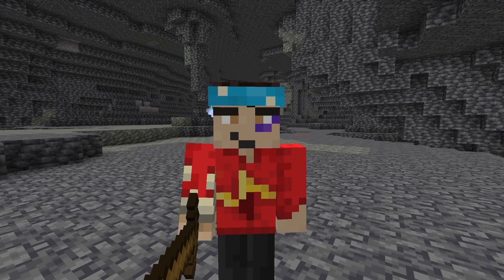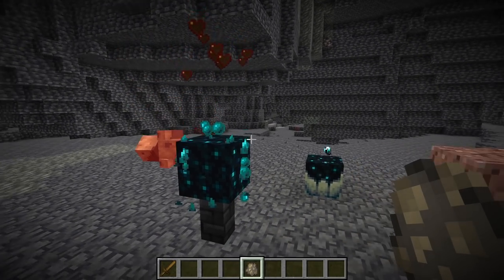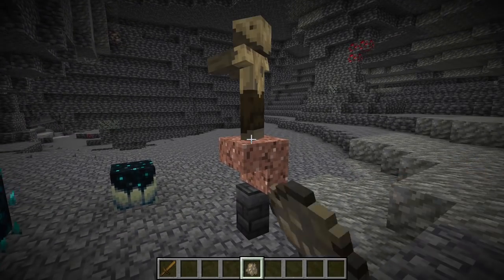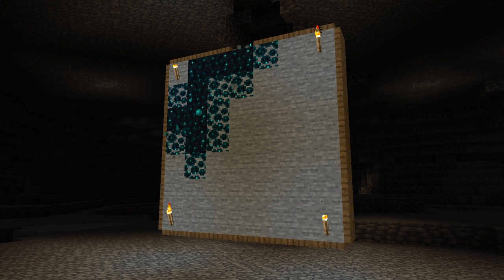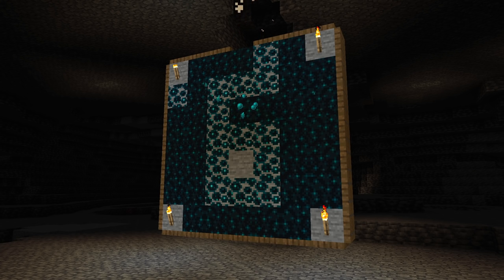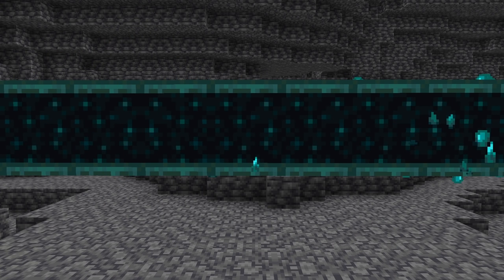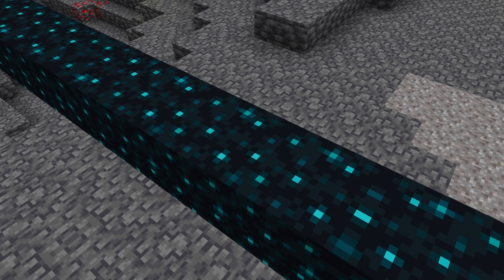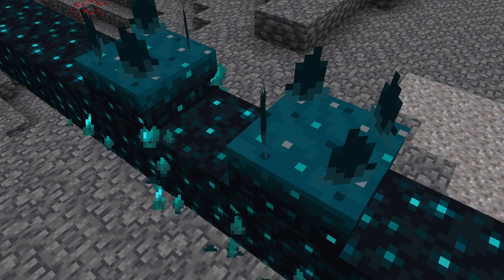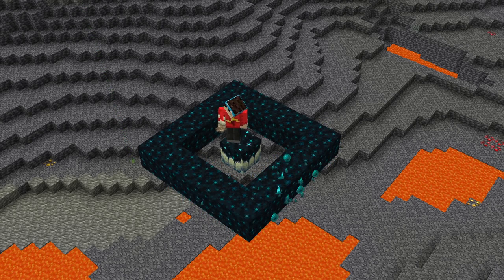Another fun idea with charges is hiding secret messages and patterns. Skulk catalysts can only convert certain blocks into skulk, like dirt and stone. If a charge reaches other blocks, it instead just covers them with veins. So if you hide something like slabs and stairs among the regular blocks, when you activate the catalyst it'll only convert some of the blocks into skulk, revealing a hidden pattern. What I haven't mentioned yet — and this is one of the coolest bits — is that you can actually move charges around. When charges convert blocks into skulk blocks or sensors or shriekers, this consumes a big chunk of the charge's power, but if the charge only flows through blocks of skulk itself, it just meanders around and only uses a fraction of the remaining power.